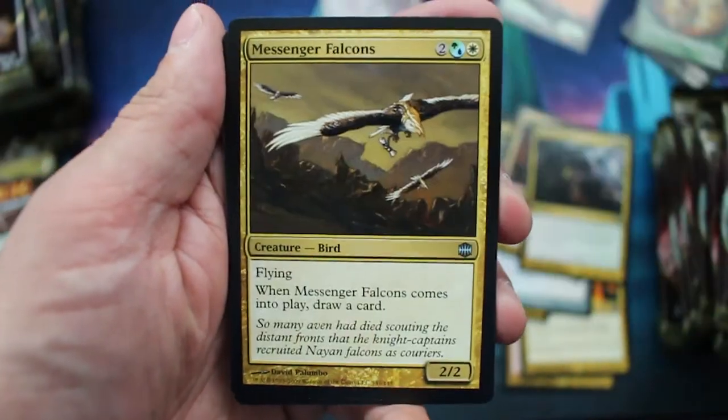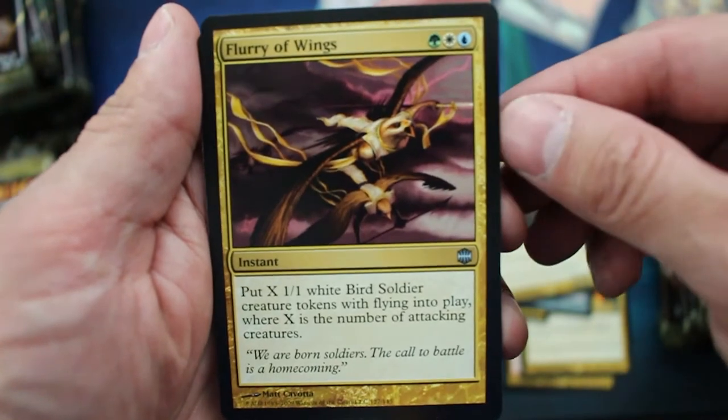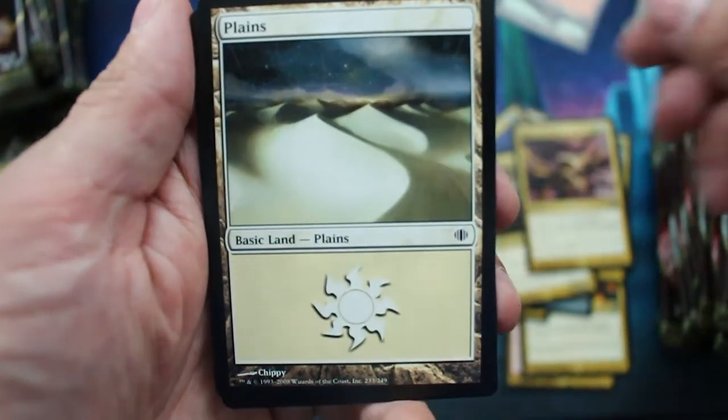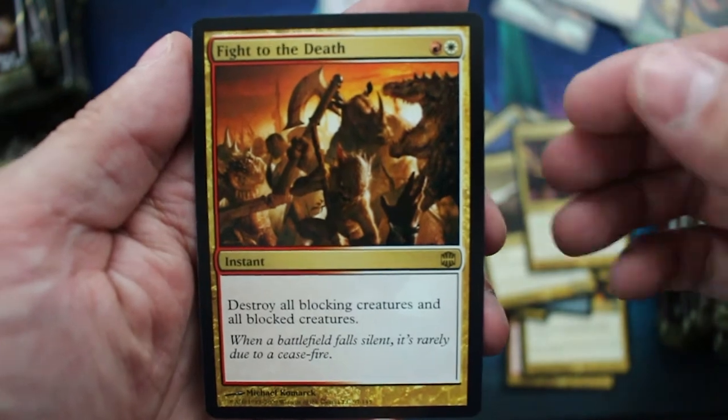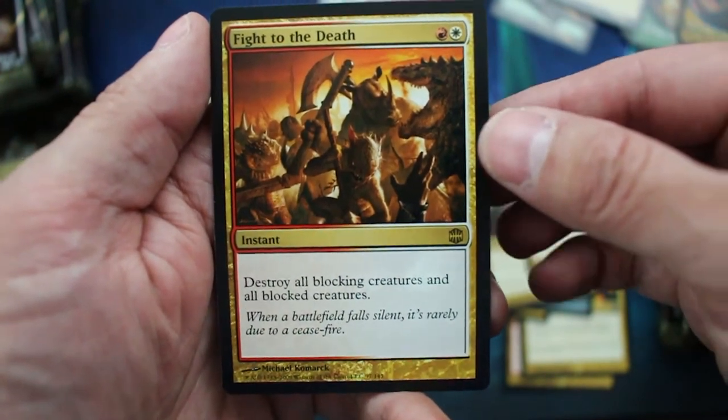Gathari Remnant, Messenger Falcons, Flurry of Wings, and Fight to the Death — Destroy all blocking creatures and all blocked creatures.